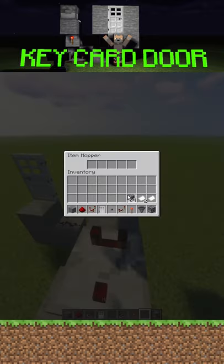Now you want to take whatever you named your blocks and fill up three in the front and then 18 in the last, and then take one of your keys and put it in the hopper.